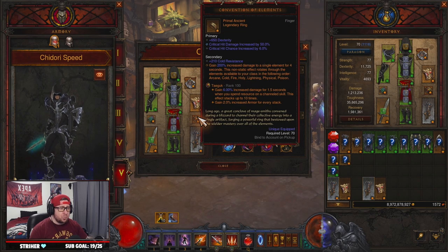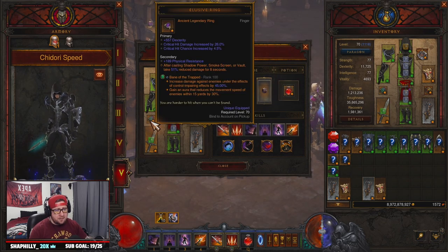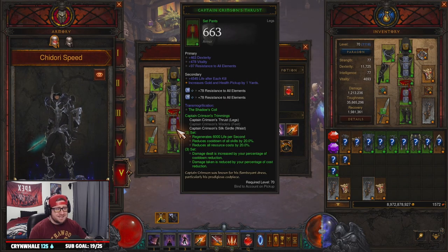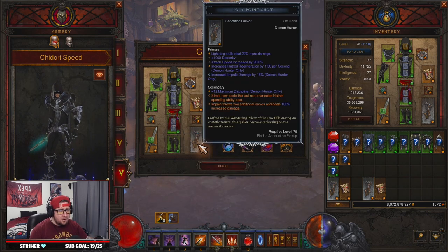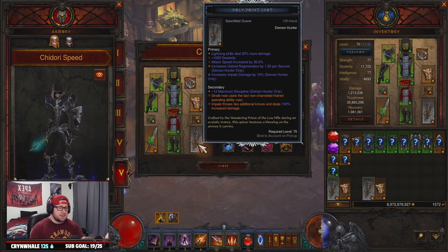Arm guards: you want the corresponding elemental damage — in this case lightning — with Dex, Vitality, Crit Chance. Rings: Crit Chance, Crit Damage, and Area Damage, though I got Dex. The other ring: Area Damage, Crit Chance, Crit Damage. Pants: Dex, Vitality, All Resist. Boots: Dex, Vitality, All Resist, Impale Damage. In the Holy Point Shot you want the corresponding elemental damage, Dexterity, Attack Speed, Impale Damage, and then either Area Damage, Cooldown, or Resource Cost Reduction — any one of those three is fine.